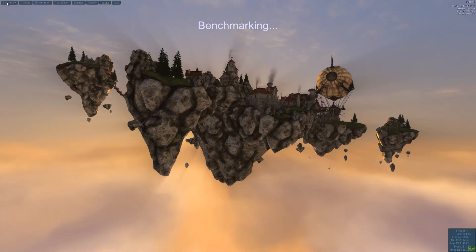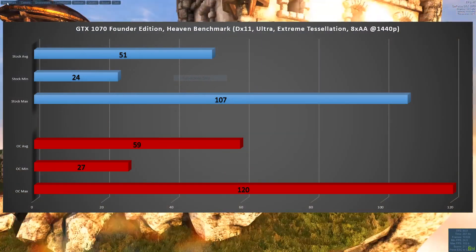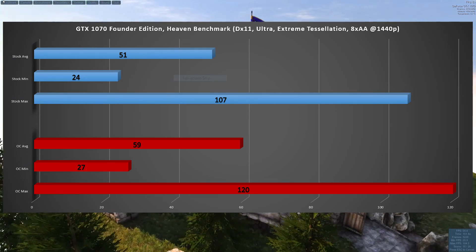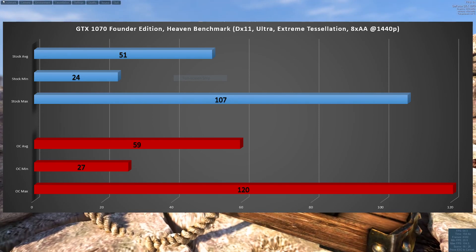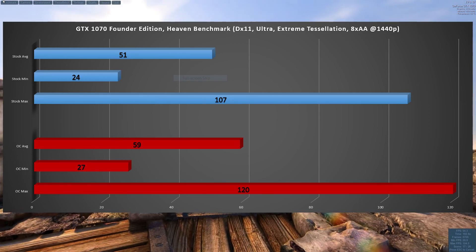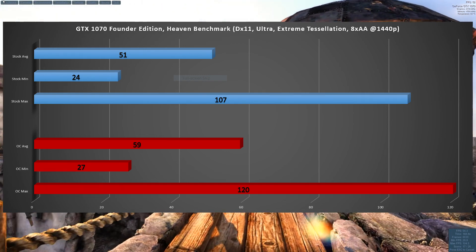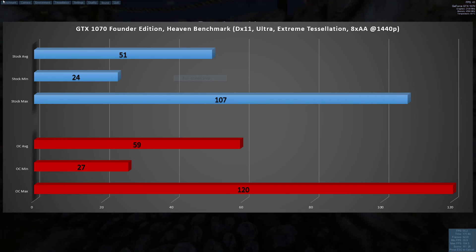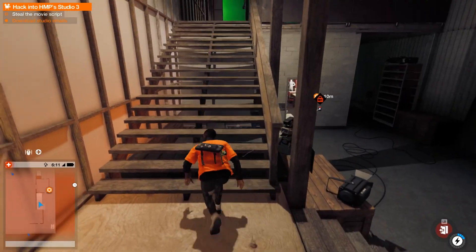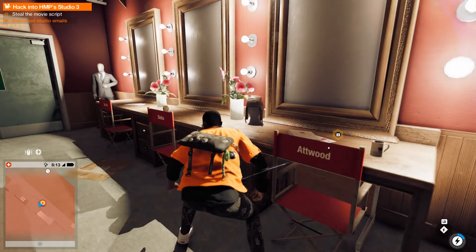Let's look at the results with my 1070 Founders Edition. Running Heaven at Ultra, Extreme tessellation, and max AA: stock averaged 51 FPS and with the overclock it averaged 59 FPS — that's 8 frames increase. I was hitting 51 before; now I can hit almost 60 FPS at 2K on max settings. The max also jumped from 107 all the way to 120. This is a very simple overclock — anyone can do this.